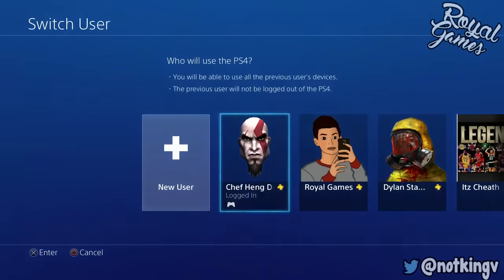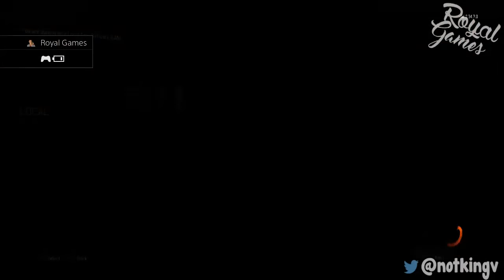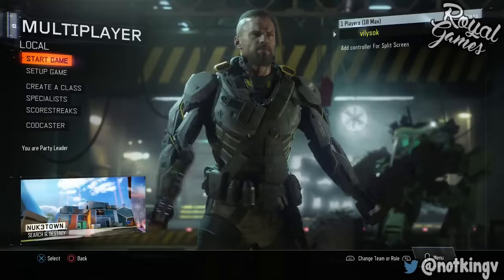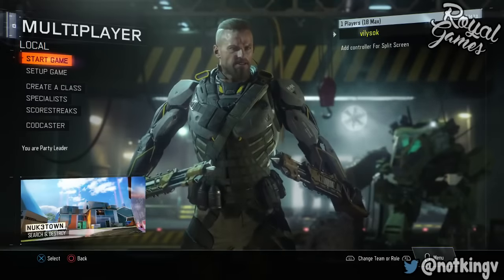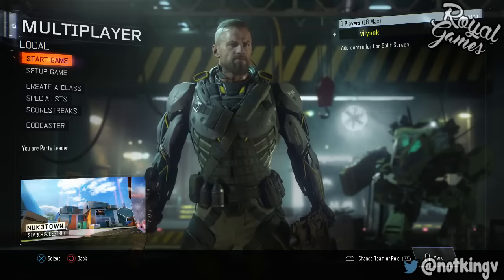Once you're at the main menu, very quickly hold the PS button and switch user. Switch it to the account you want to duplicate to, which is my main account. Once you switch to your main account, quickly spam X on the account you're switching to.